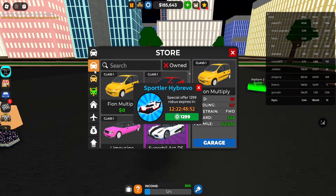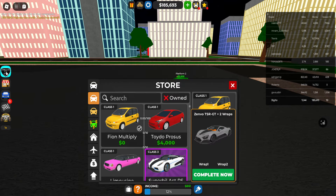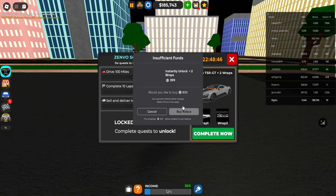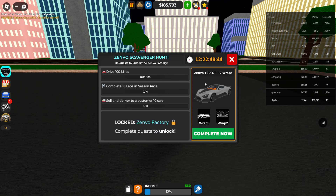Let me spawn in my car. If we go into the shop — is there the new Zenvo? Yeah, look at this. So complete now — we can basically complete the TSR with Robux. If you win my Robux giveaway, you can basically complete it in a couple of seconds.